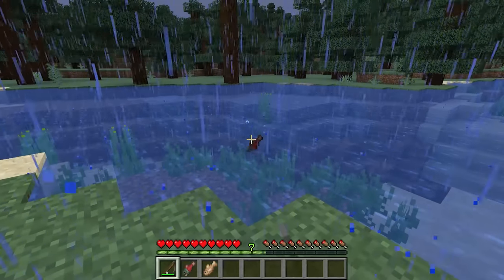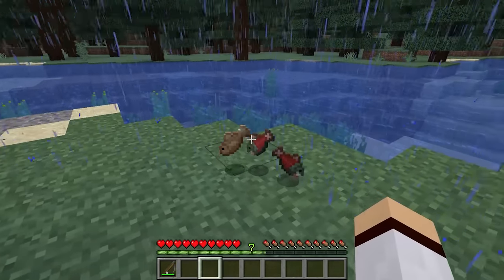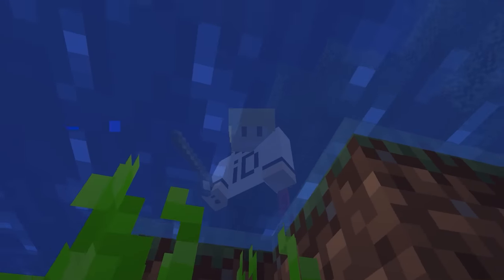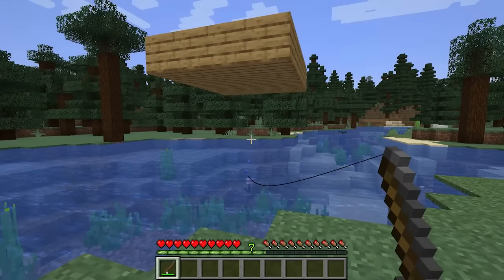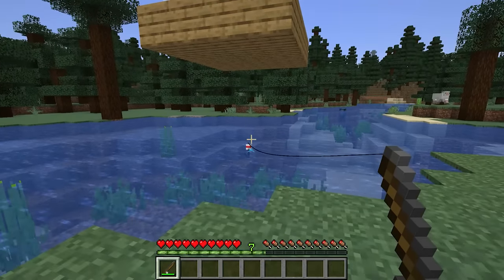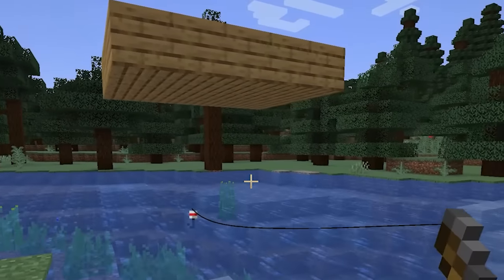If it happens to be raining in your Minecraft world, the wait time for catching a fish is reduced by 20%, meaning you'll definitely want to fish when it rains. If you fish in water that's not exposed to the sky, the wait time for catching a fish is increased by 40%, so don't do this.